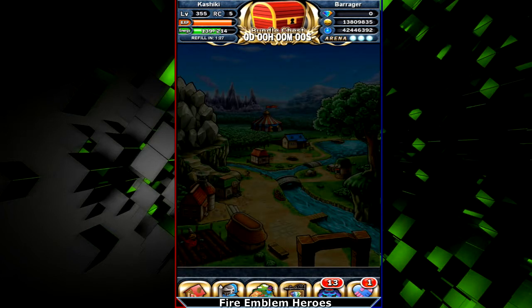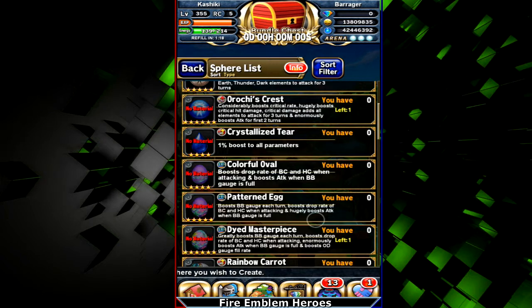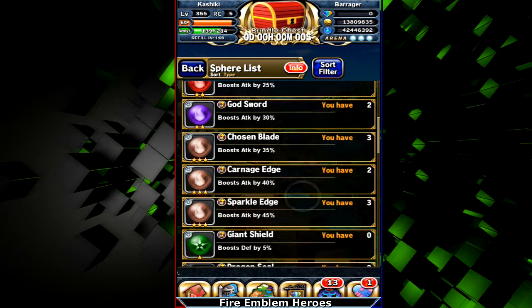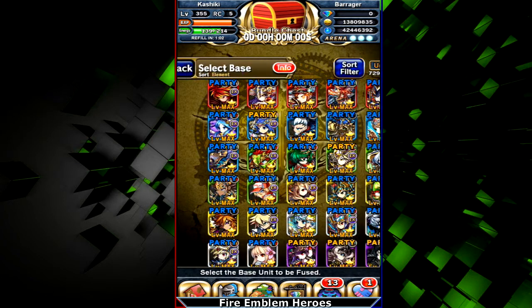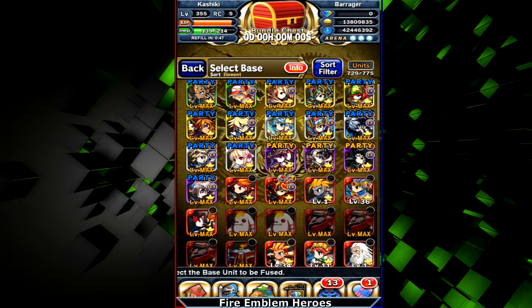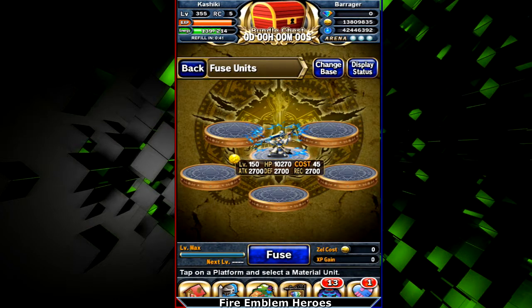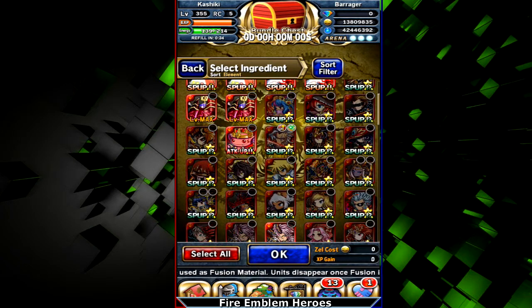Some spears are really easy to craft too. Now let me go over the different fusions you can use on your units. Burst frogs and burst empress increase your BB level. Imps increase your stats by a set amount. Spear frogs increase your spear capacity and can only be used once. Guard imps increase defense, and there are recovery imps — there's a bunch of different imps.